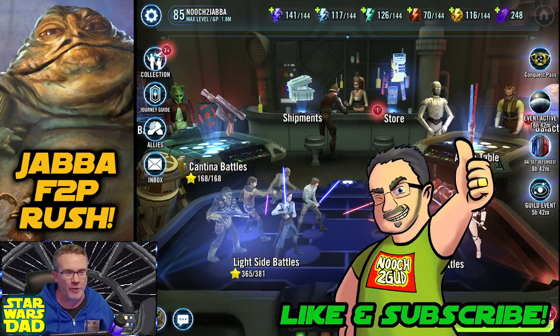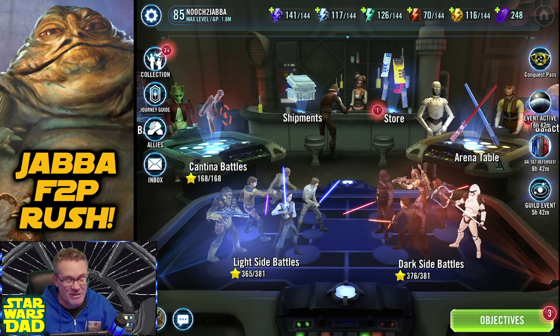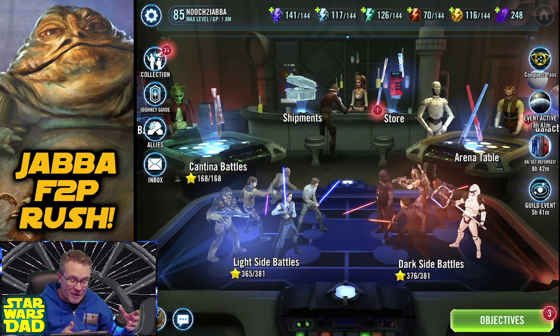Greetings and hello everybody, it's me - the all-knowing Newtch Father, here today and here tomorrow and forevermore. We are 42 weeks in, just 10 weeks shy of farming Jabba the Hutt free-to-play - 10 weeks shy of a year. We're gonna get a lot done today: we're gonna relic Skiff Guard Lando, with some fun mixed in as well.